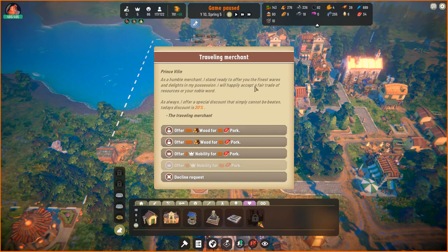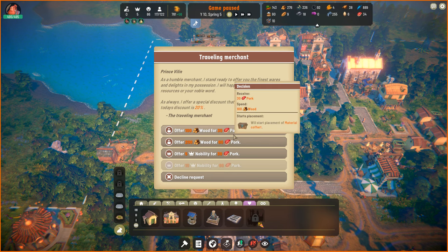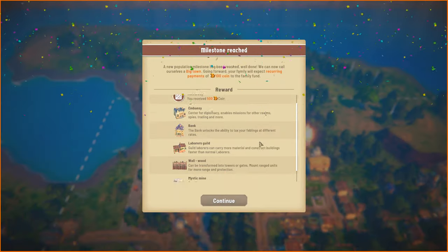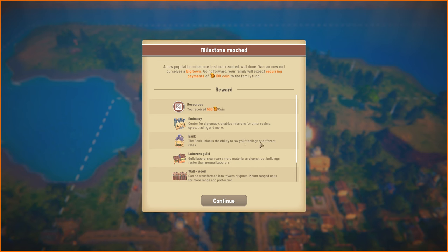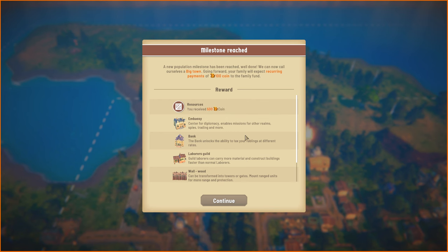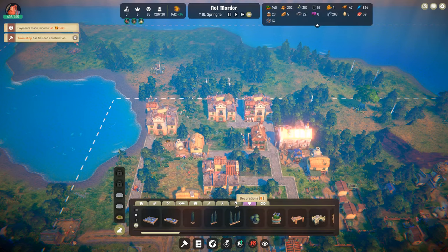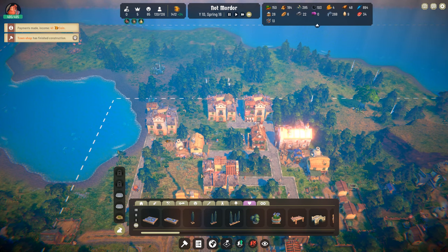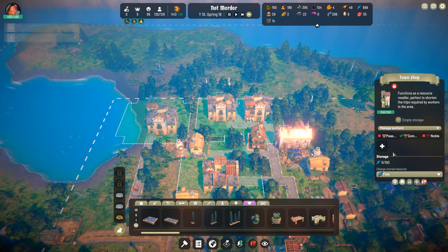I hope they do improve it, because the game itself is pretty nice. So if you want to play something that's a city builder kind of with brain off most of the time — even though you see decisions here, they're not so important. I got a milestone and have to pay 100 coin to the family fund. I got a bank and some new buildings to offset costs. There's a mystic mine which generates wealth, but there's a chance that trolls will come to attack, so maybe don't build that one if you don't have an army standing, because the troll is quite strong.